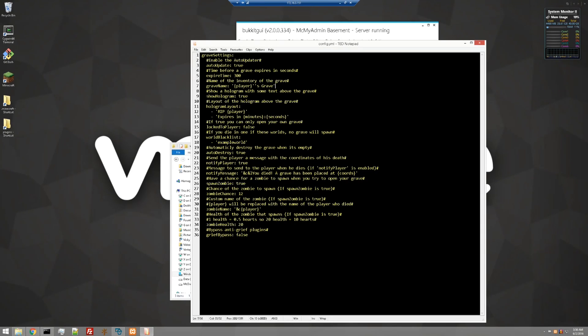Show a hologram with some text above the grave — that can be true or false. The layout of the hologram above the grave, you can have multi-lines and use color codes. If true, you can only open your own grave. Locked player by default is false — you can set that to true if you don't want people claiming stuff. You have a world blacklist, so if you have a PVP world or something like that, you can make it so that graves do not spawn in that particular world.